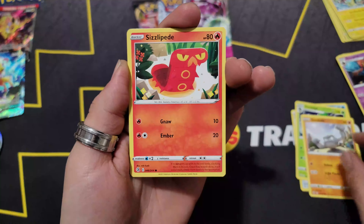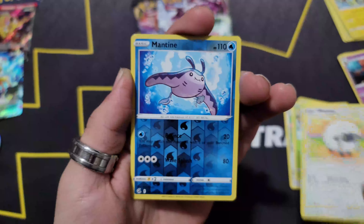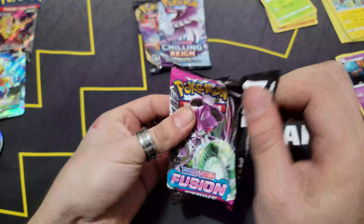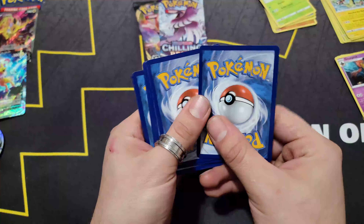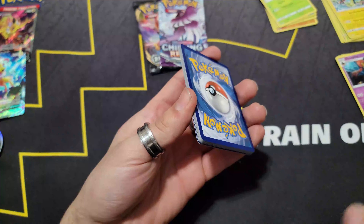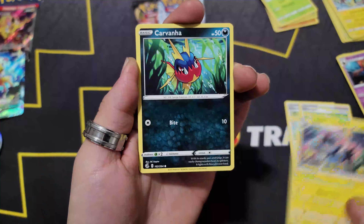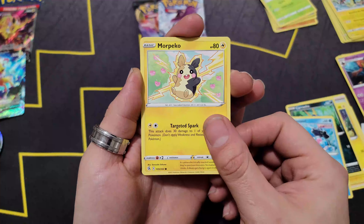Mantine and Eelektross — alright. There we go, another Fusion Strike pack. Seems like we get two Fusion Strike packs, which makes total sense since it's the newer set. Alright, here we go, four to the front. Hopefully this one doesn't trick us like Golurk did and we actually get something nice, saucy, and shiny. Let's see — Luxio, Carvanha, Clamperl, Morpeko.